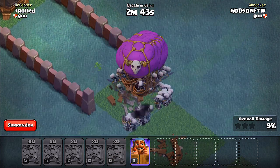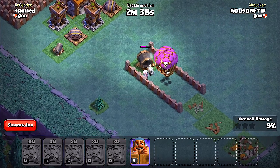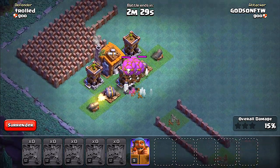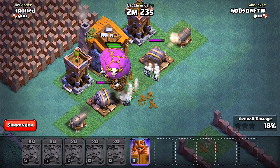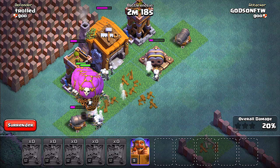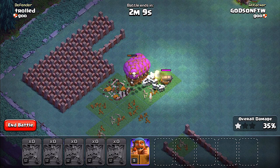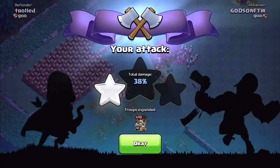Look at all the skeletons! If I had the traps and everything pushing those skeletons away, I think that would have been even better. I just need to find a way to funnel these guys in. There they go — they got the town hall and that's it. Pretty good, not too bad.